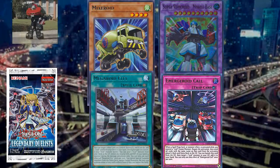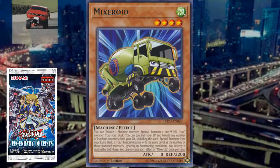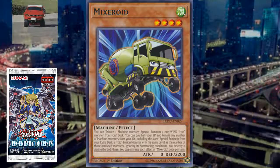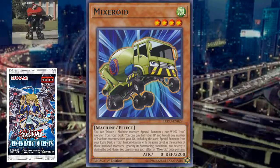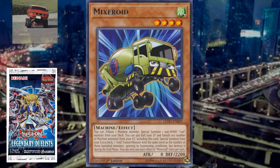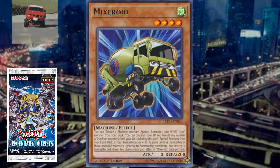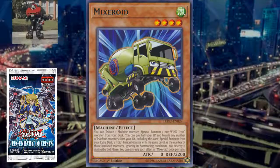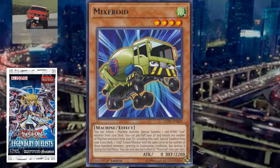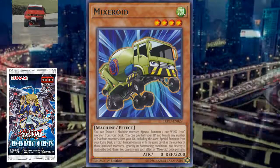So, Mixer Roid is level 4 wind machine type, where you can tribute one machine type monster, including himself, so that automatically makes him pretty decent - especially to special summon a non-wind Roid monster from your deck. I guess they did that just so that he can't really float himself. Also, since Speed Roids do also count as Roids, I think they chose non-wind just to make sure that you can't search Terra Top for free. That would actually be pretty cool - just tribute Mixer Roid, special summon Terra Top, search Taketomborg, and then get a free Rank 3.